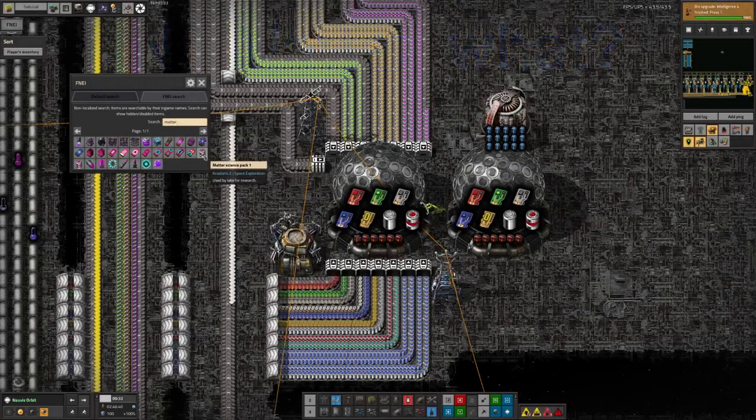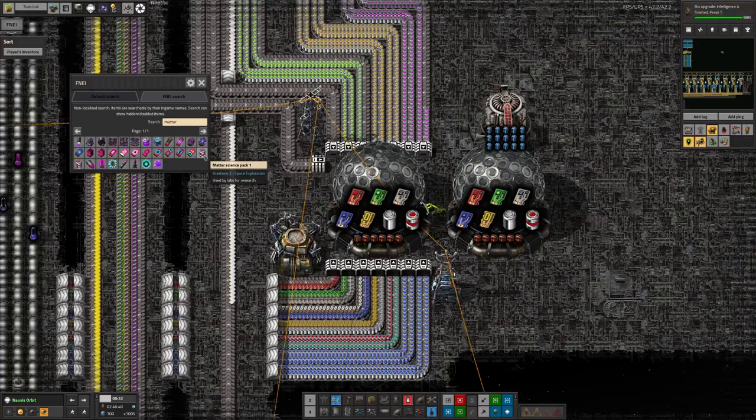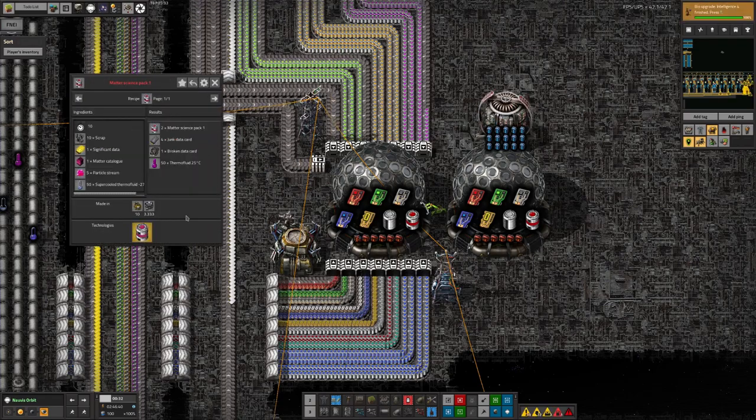It's sort of a new tier of science, and this appears to be a Crastorio 2 thing rather than a Space Exploration thing. It comes in neatly sandwiched between the tiers of space sciences and then the deep space sciences, where it gets really difficult and you have to do things with naquium. So I thought, yeah, let's make one of these — how hard can it be?